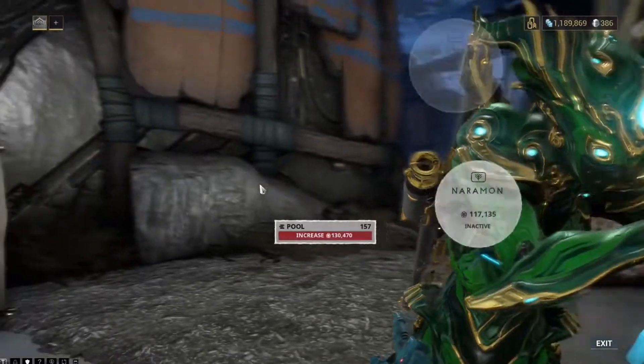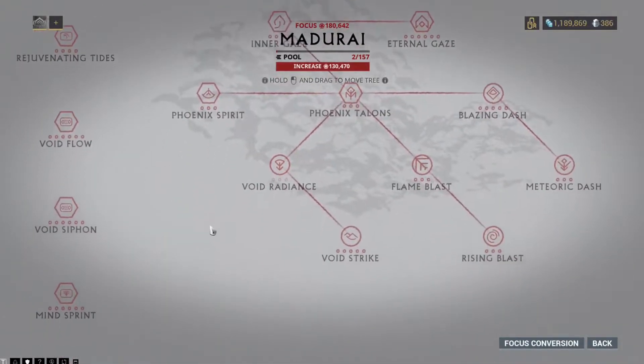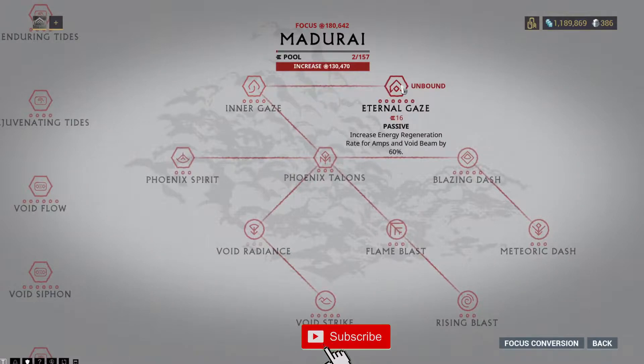For lenses, the main ones you want are Zenurik, Madurai, and Naramon. If you're running Volt, use Madurai because of Void Strike — upgrade this as much as you can. Void Mode stacks your attacks and you deal 12x damage per second spent while cloaked. This can stack infinite times, but once you use those eight charges the multiplier resets.